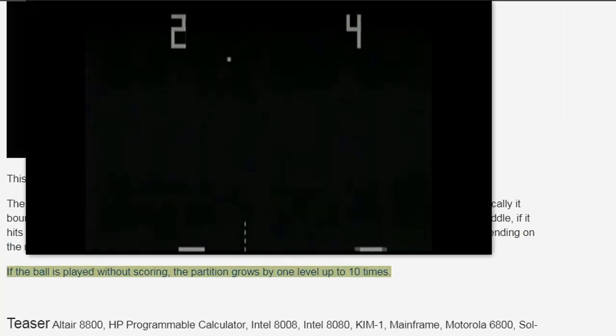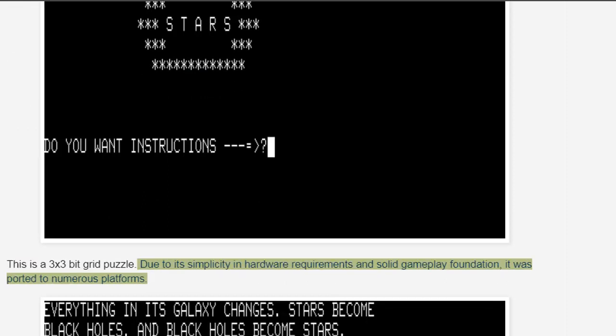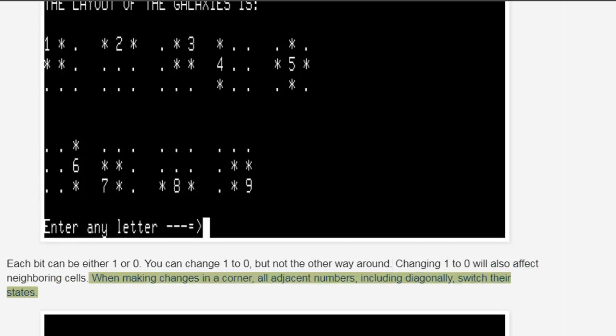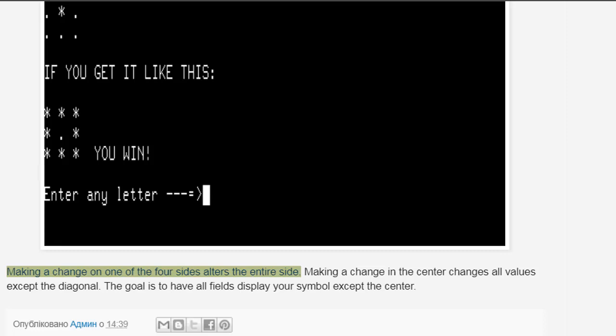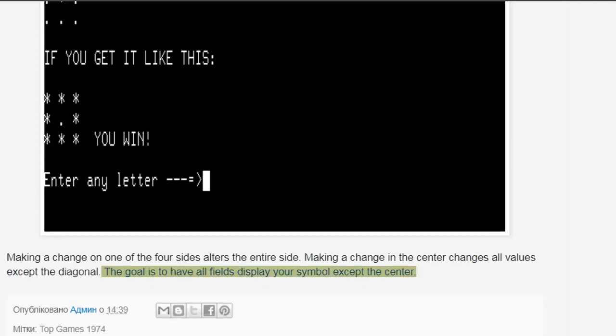If the ball is played without scoring, the partition grows by one level up to 10 times. TESA, available on Altair 8800, HP Programmable Calculator, Intel 8008, Intel 8080, KIM-1, Mainframe, Motorola 6800, SOL-20, SWTPC 6800, TI Programmable Calculator — this is a 3x3 bit grid puzzle. Due to its simplicity in hardware requirements and solid gameplay foundation, it was ported to numerous platforms. Each bit can be either 1 or 0. You can change 1 to 0, but not the other way around. Changing 1 to 0 also affects neighboring cells. Making a change in a corner affects all adjacent numbers including diagonally, and making a change on one of the four sides alters the entire side. Making a change in the center changes all values except the diagonal. The goal is to have all fields display your symbol except the center.